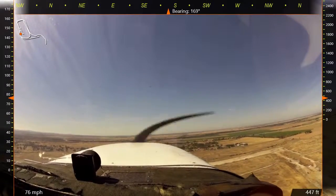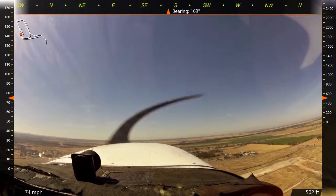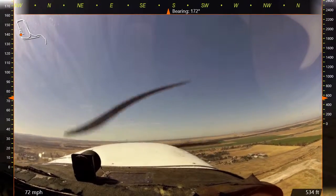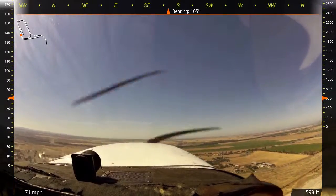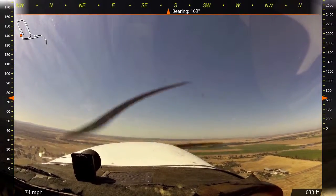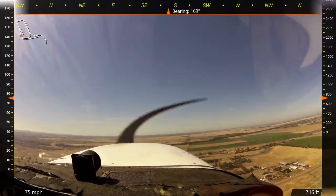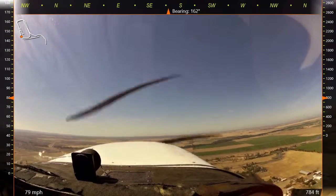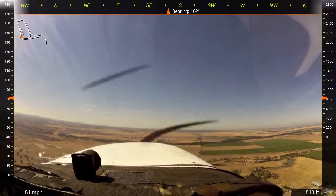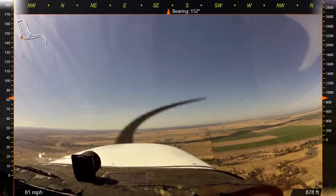Lincoln traffic, 310, 8 o'clock, left downwind, runway 15, Lincoln traffic. To the right, to the head, and to the left. To the left, to the right, to the head, and to the left.